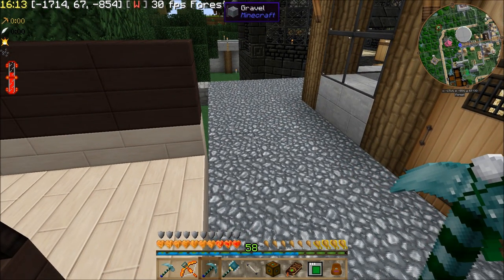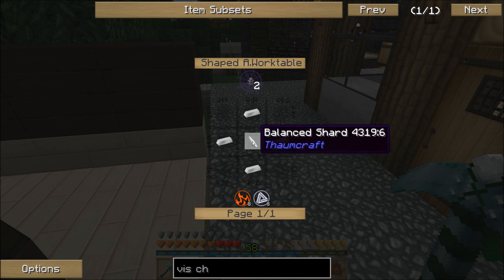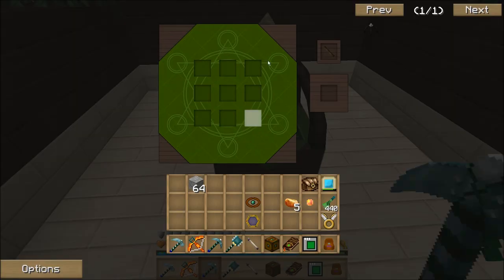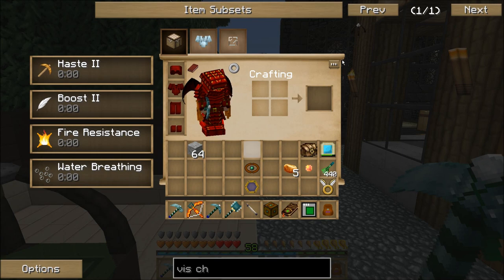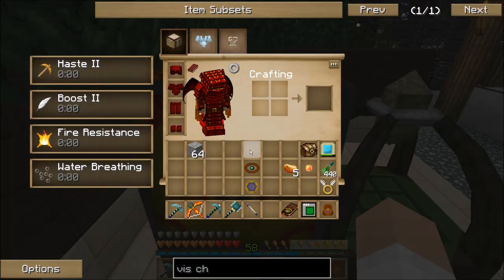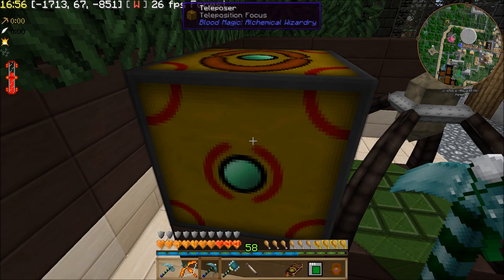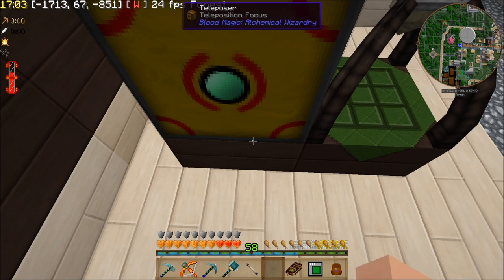You put that on your work table, and what that'll do is allow the work table to recharge the wand that's in it from an empowered node. I actually want to move this — I don't remember if I set this or not. You've got to click it on the teleposer in order to set the coordinates. Hopefully that's the right coordinates — we'll find out here in a second. Then you just give it a redstone signal.